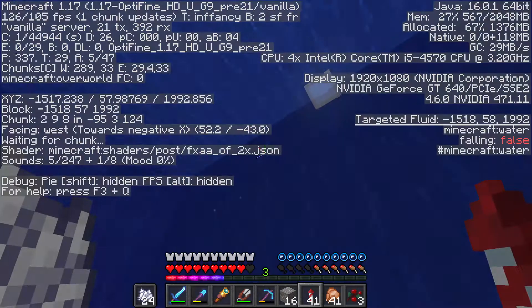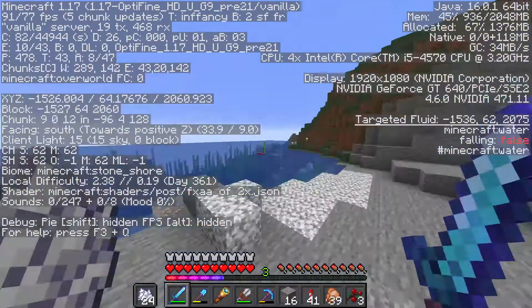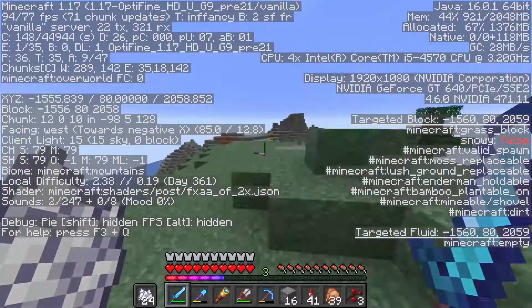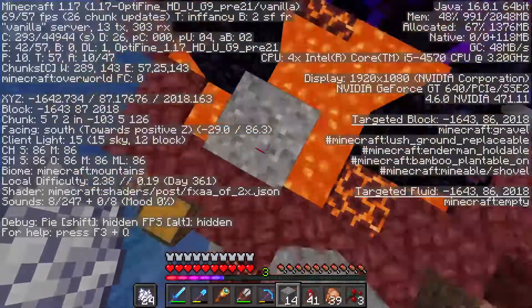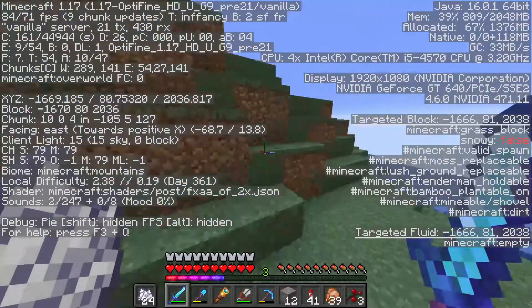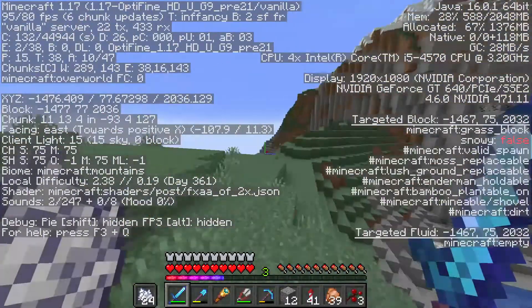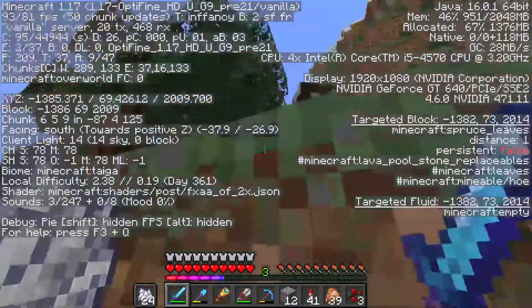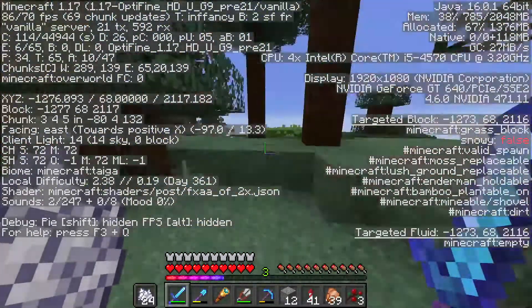But besides that, I did find some villages — I found a spruce village, and then I found a desert village. Actually, Mars Mars found the desert village, but he told me where it was. I got another portal set up, got them on the roof with the other portals, and we are having a good time. If you guys want to know what happens to the villages, find out in the next episode. Stay tuned because we are going to get some big time books.